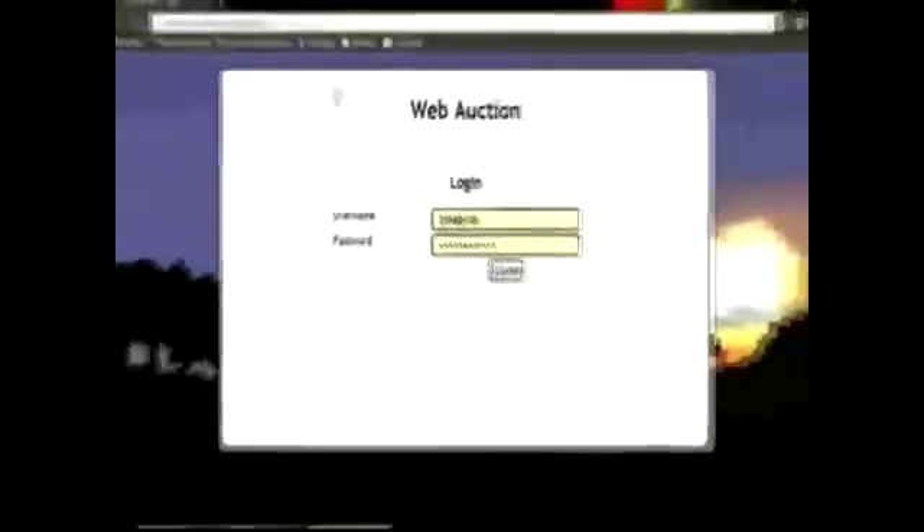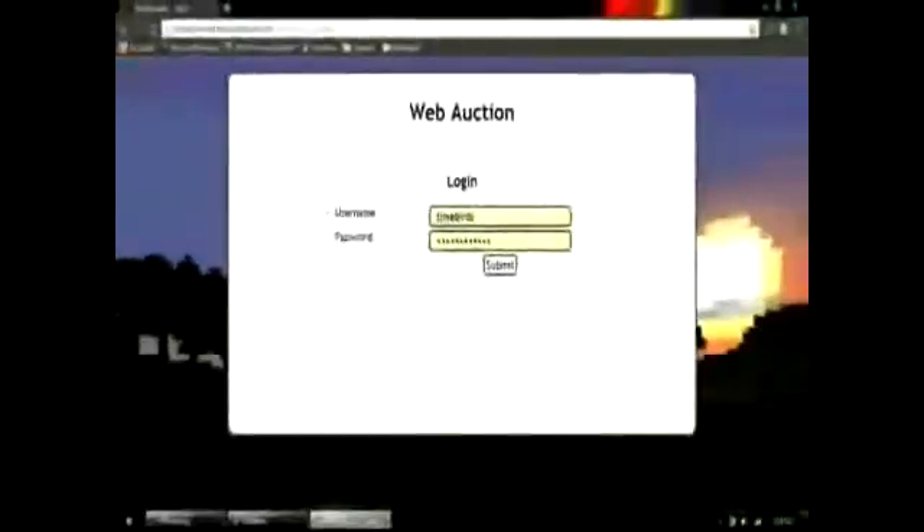You're going to need a password for this. In game, type in slash W-A space password space, then whatever your password is. Don't make it 1, 2, 3, 4, 5. Press Enter, and then the Auction House will know exactly what your password is and be ready for you.